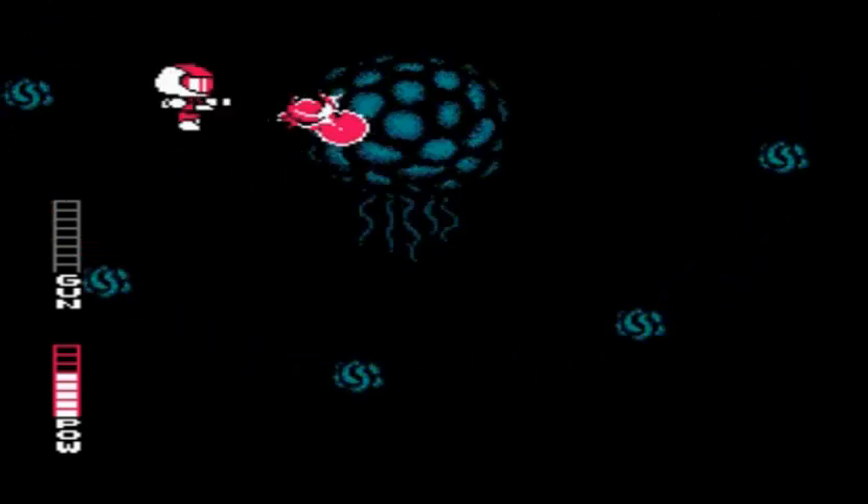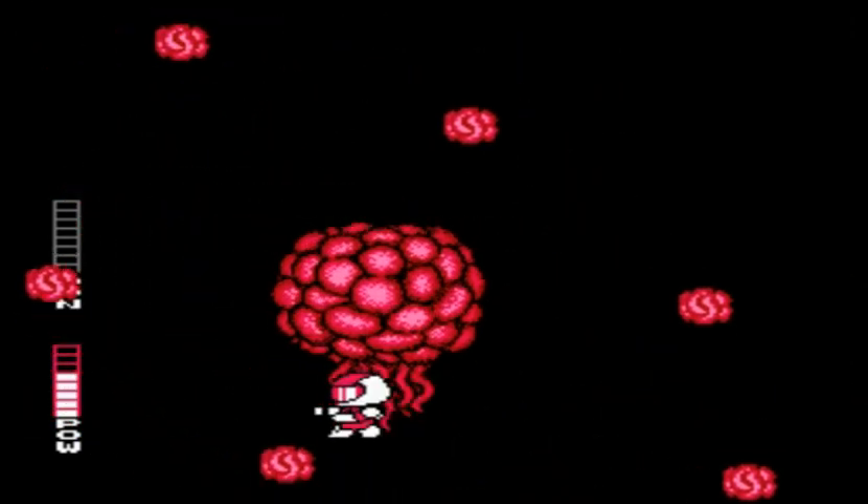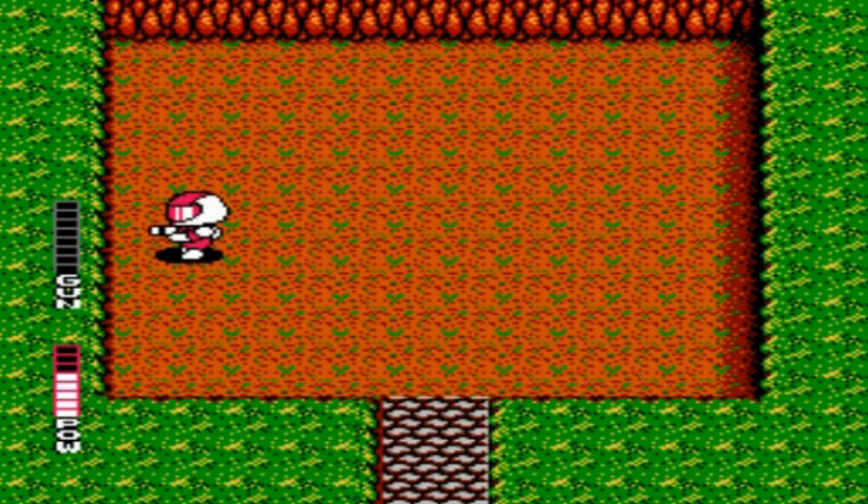Now here is our first boss of the game. I'm going to be using the grenades on him — a pretty easy, flying brain-esque creature. He has things going around him, but if you're quick with the grenades, mashing the button fast enough, you can usually take him out before his surrounding armor gets close enough to his body to actually do damage to you.